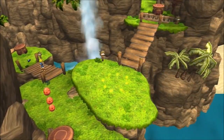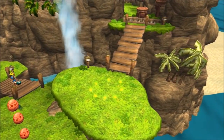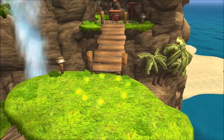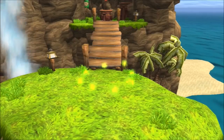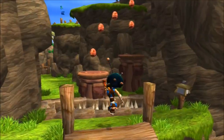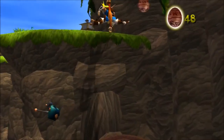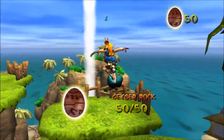Those little green balls of energy on the ground are a type of Eco. Pick up 50 small green Ecos or one big green one to increase your health. You can jump once, then jump again in the air to reach even higher ledges. Let's go!